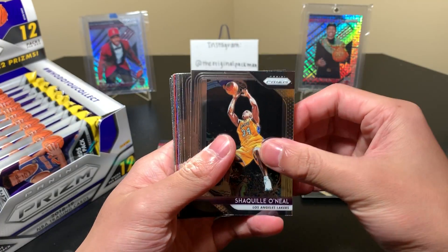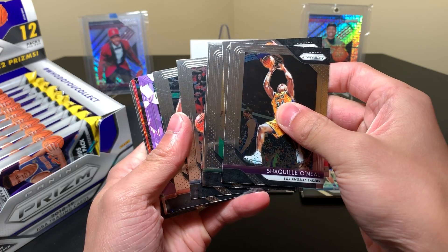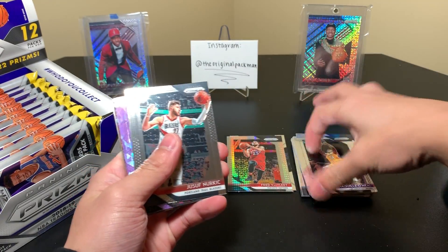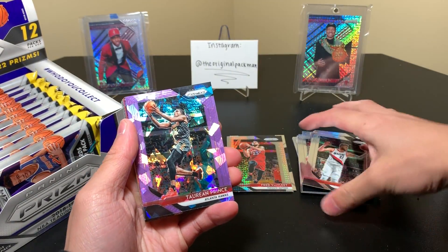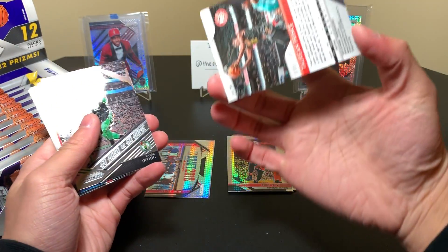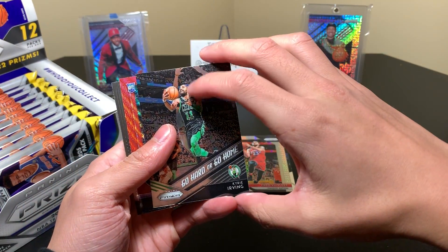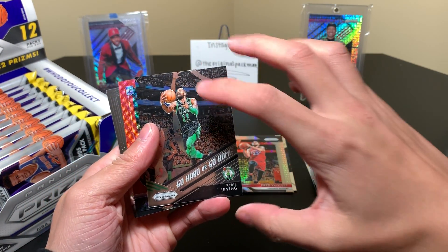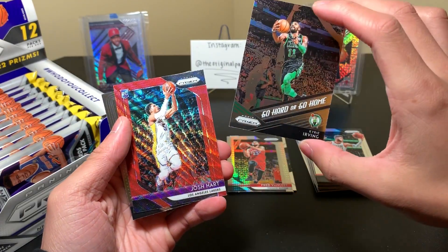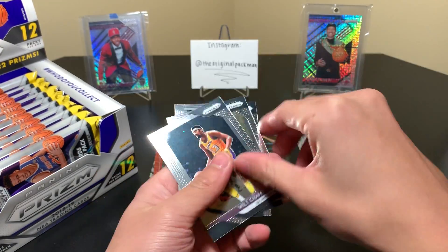Purple Ice — Tarion Prince, 86 of 149. Solid young wing for the Hawks. We have a rookie, but it's not one of those good ones. Go hard or go home. Is it Wagner? Oh no, it's a fake rookie card. Get out of here, fake rookie card — we don't want you.